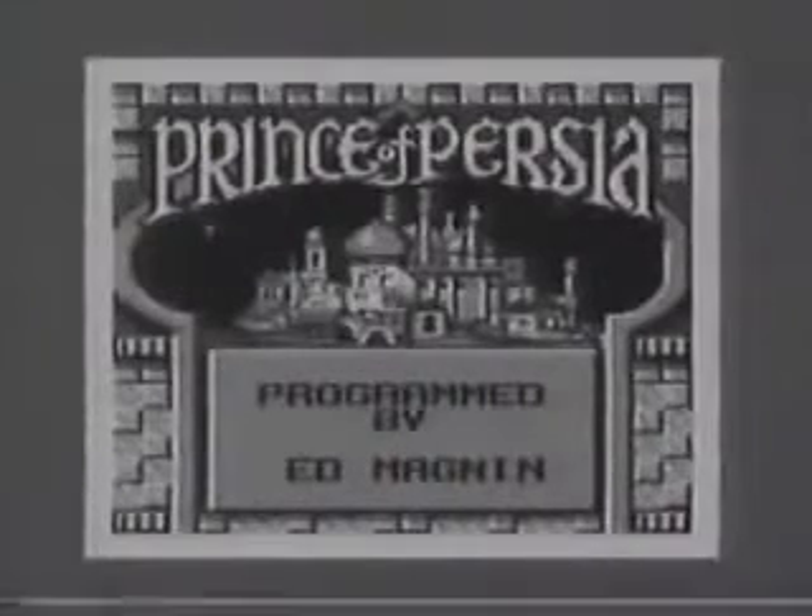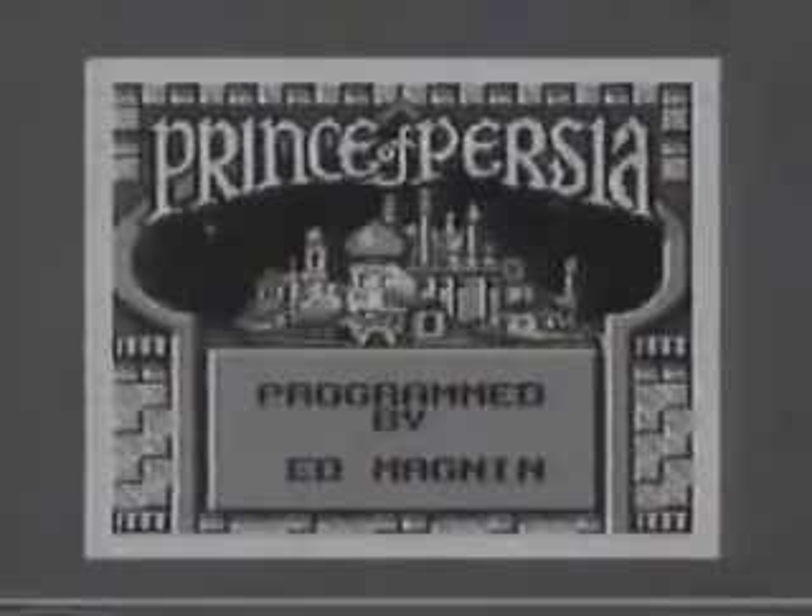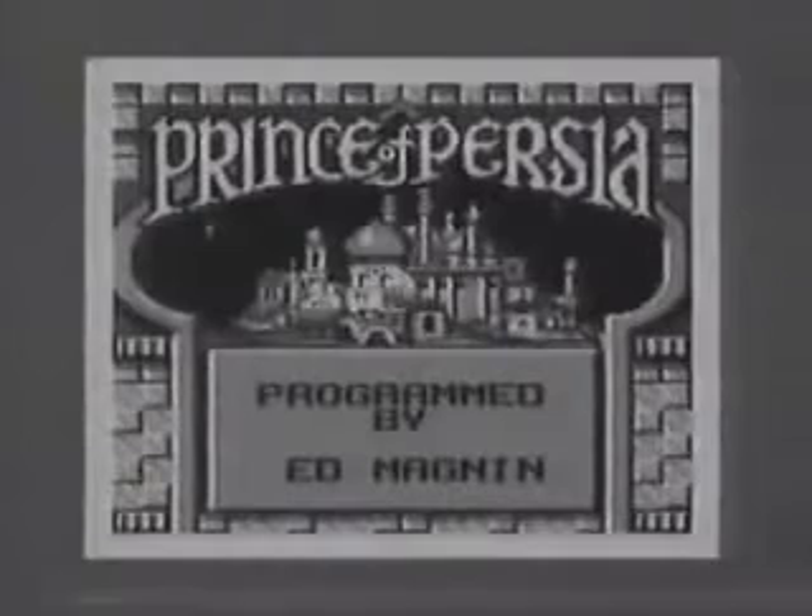In Prince of Persia for the Game Boy, you enter a complex labyrinth in search of your long-lost love, the royal princess. The princess has been snatched by the conniving usurper Jaffar, and to get her back, you're going to have to cross swords with all sorts of baddies until you reach the ultimate goal.